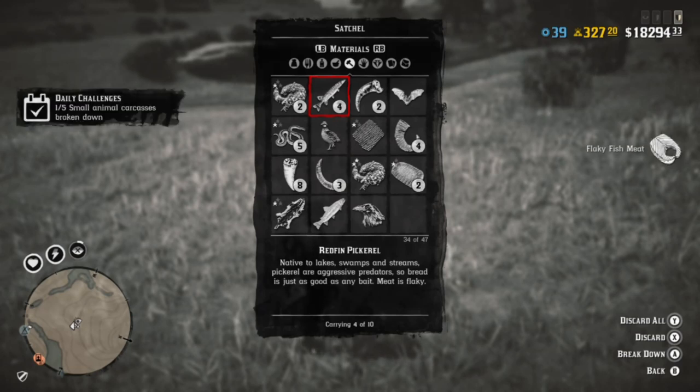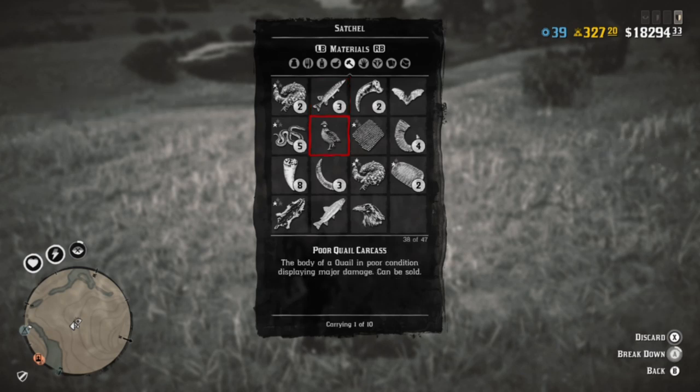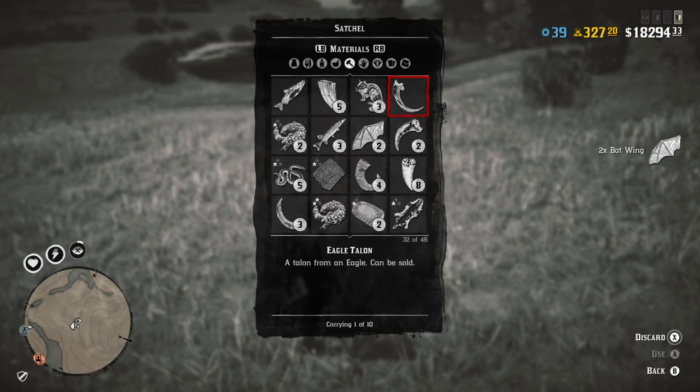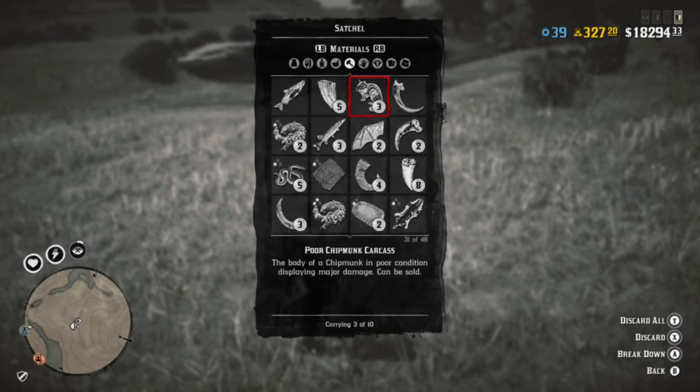For the small animals broken down challenge, you can use small fish, rats, bats, frogs, crows, quails — any of those types of animals that store in your satchel. Just open up your satchel, break down five of them whatever type they are, and you'll be good to go for that challenge. That's why it's always good to keep small animals in your satchel.